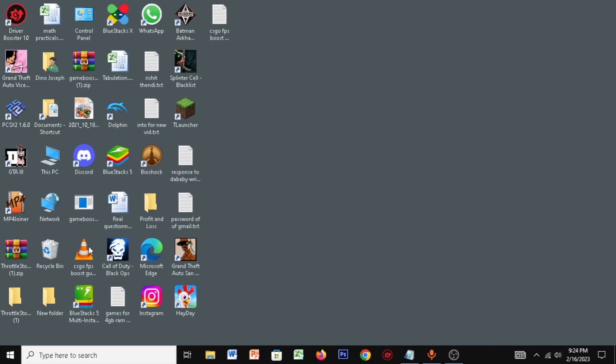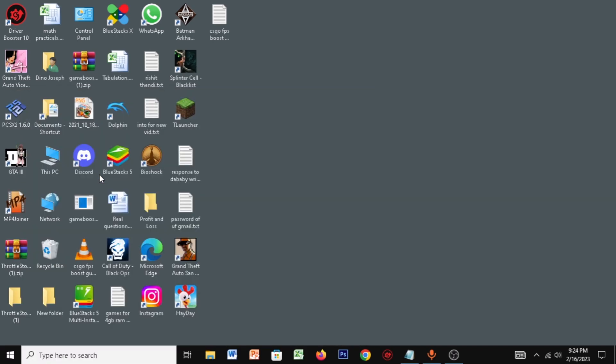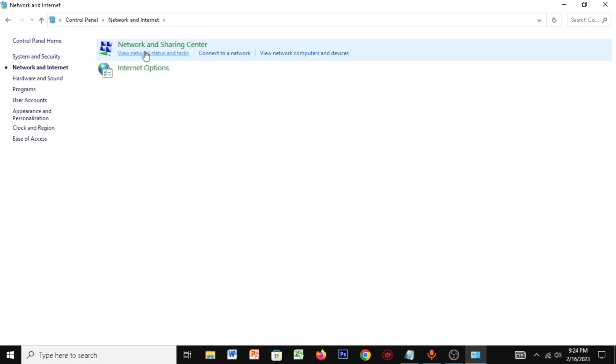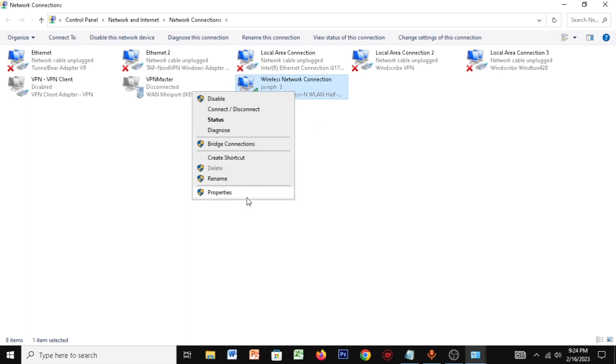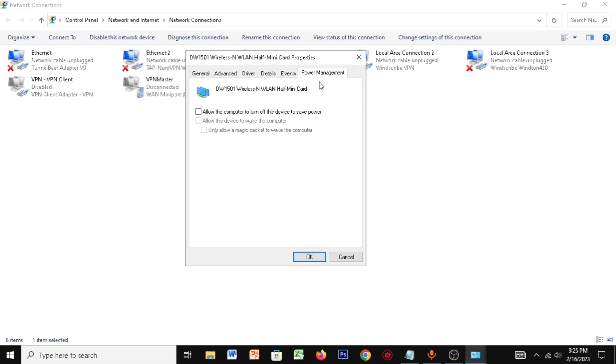Then you can close it. For the next step, go to your Start and type in Control Panel. Once you're here, make sure you select Category and click on Network and Internet. Then click on Network and Sharing, click on Change Adapter Settings, and find the Wi-Fi or Ethernet you're connected to. Right-click it, click on Properties, click on Configure, then click on Power Management, and make sure you uncheck 'Allow the computer to turn off this device to save power.'